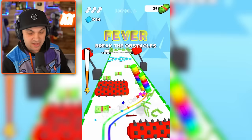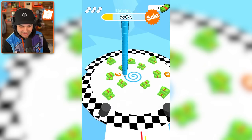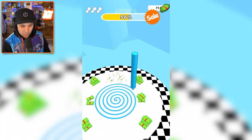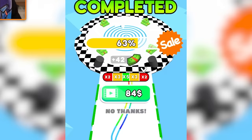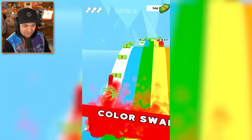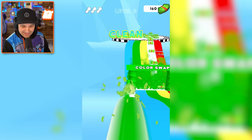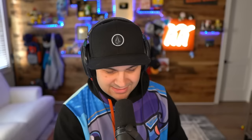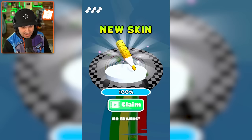I'll just go into rainbow bust mode and blast through everything — I love that. I can just hang out and wait for them to crash into me, very nice. We're nearly at the point where we can sell our beautiful spiral art. I love that the rainbow trail I left behind is still there — it's awesome. Bonus level: paint the missing color! Going green, then red, then green again. Times five — nailed it! Stacks of cash, and I'm gonna claim this new skin.